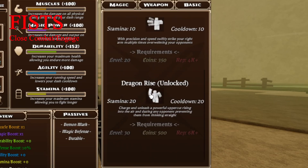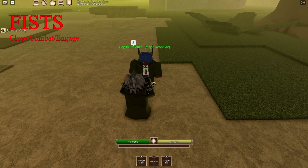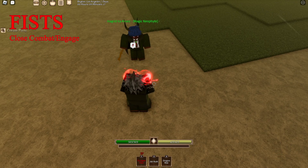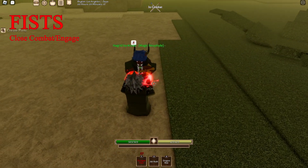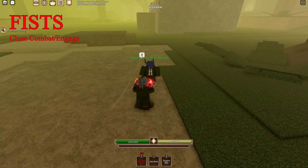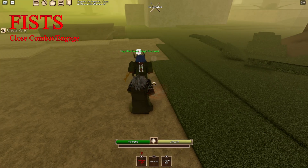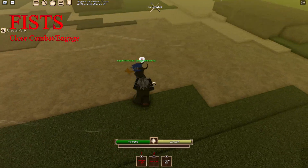Fist combat has three moves: Enrage Fist, Jab Brush, and Dragon Rise. First up is Enrage Fist — you crack your knuckles, you get these cool words around your hands, and you do a lot more posture damage. If he blocks and you hit him three times, it will block break him on the third hit instead of the usual four hits. So it's pretty good for posture damage.